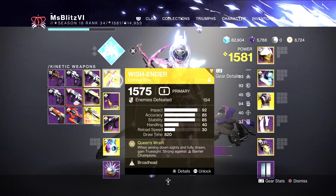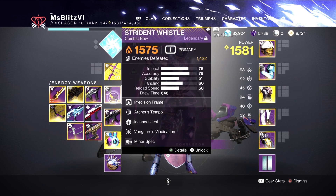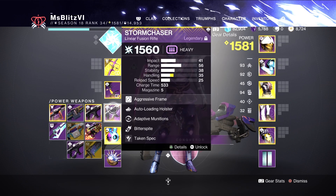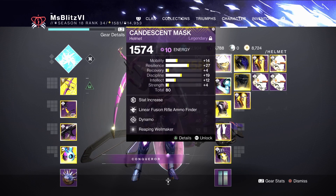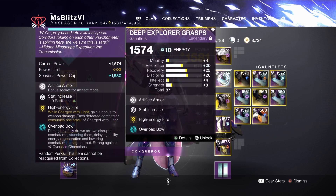For my exotic I'll be using Wish-Ender. Next I'll be using a solo bow to deal with Hot Knife. For my heavy I'll be using Storm Chaser — ignore the Taken Spec, I would use the Major or Boss Spec. For my helmet I'll be using Dynamo, Draping Well Maker, with Linear Fusion Ammo Finder and five resilience.